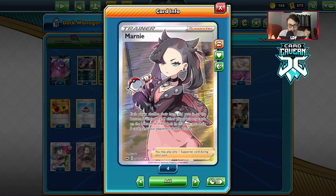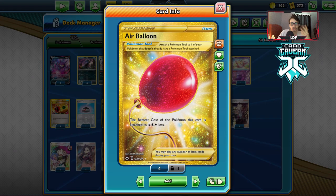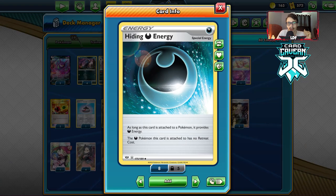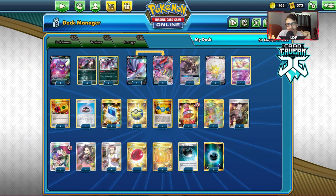Marnie is very important here with Malamar, and I've got one Jesse and James as another disruption card to utilize with Eldegoss. For tools, I'd maybe bump up the Air Balloon count to two or three, but I'm playing one Air Balloon and one Big Charm — Malamar only has 310 HP, which is pretty easy to knock out for a lot of decks, so giving it 340 HP just makes it much safer. I've got one Hiding Dark Energy and nine basic Dark Energy. You could go eight Dark and two Hiding Dark if you want — that's optional.